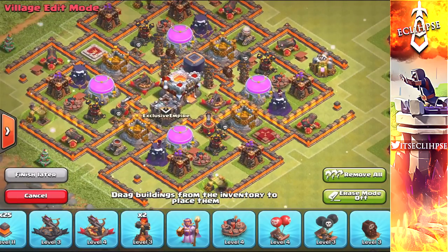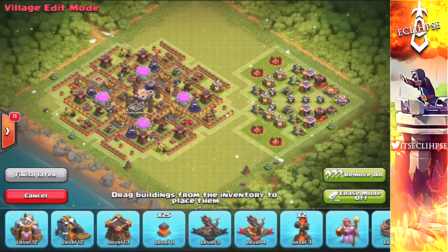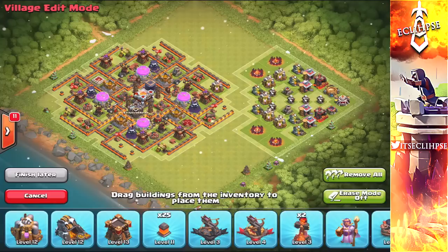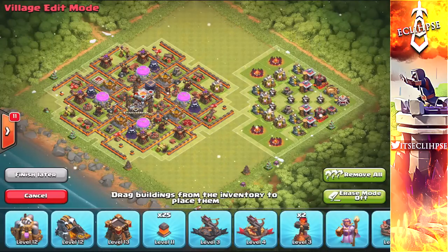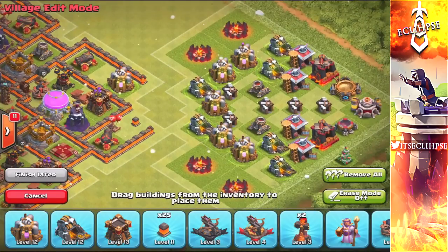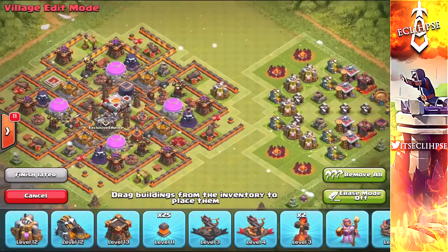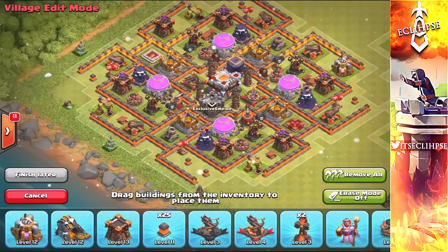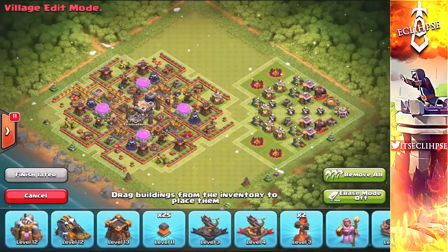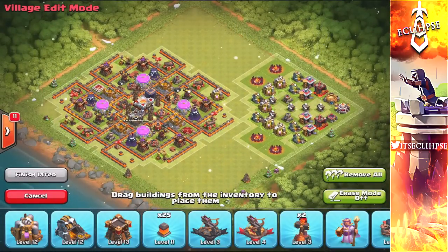And if they go from the bottom, we have traps down there as well. Now this right here is variation number two, and this is if you're the type of guy who likes to have their traps all symmetrical. So on the right side I don't have any traps protecting your buildings, which will make it easier for attackers to get to 30%. And on the left side, all of the traps are pretty much symmetrical for the most part. I would recommend the other layout, but this is always an option as well.